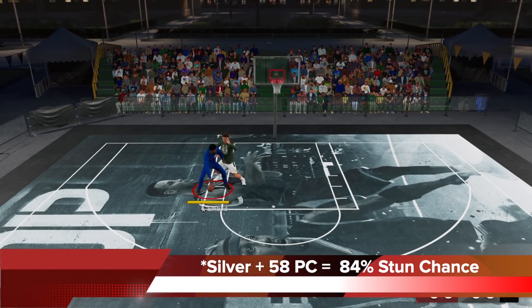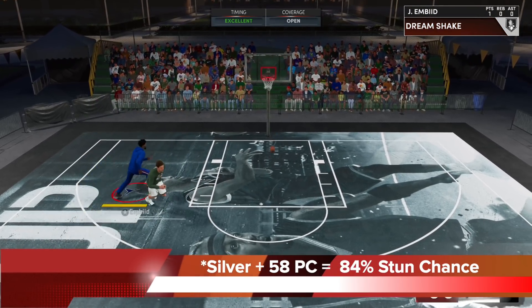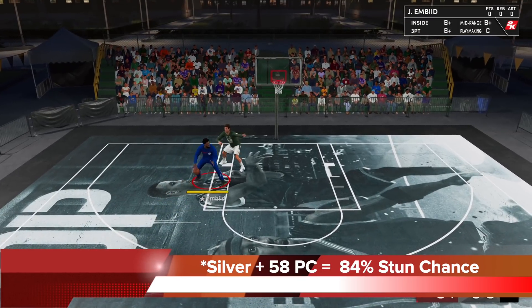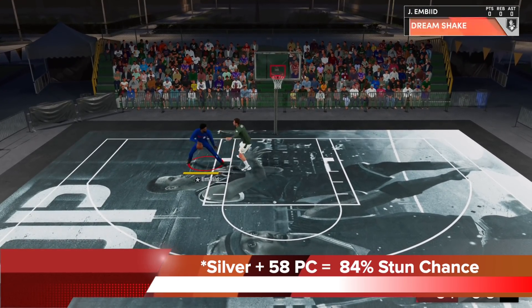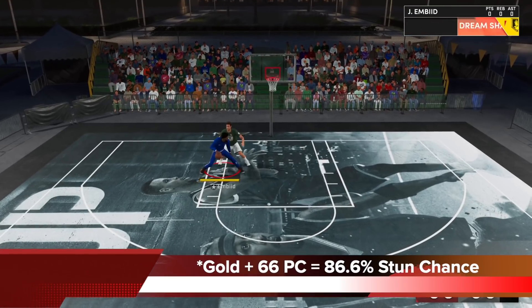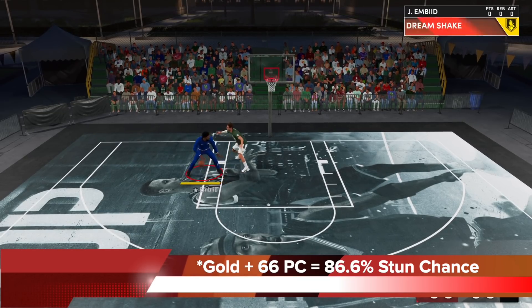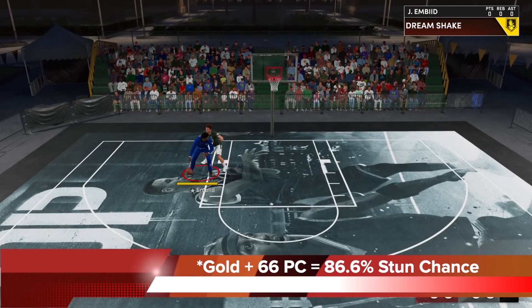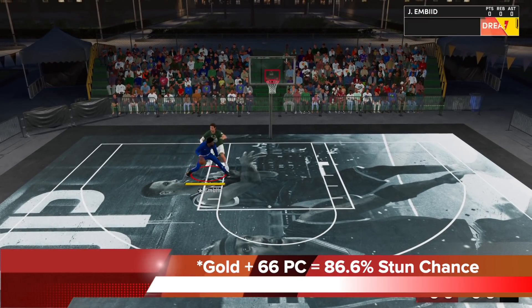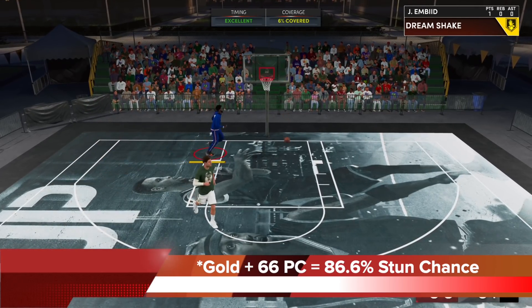At silver with 58 post control, the stun chance becomes 84%, relatively close to when you had a defender with only 25 interior. So the interior defense kind of hurts bronze, but once you get it to silver, not really. If you get it to gold and 66 post control, the stun chance is now at 86.6% — at this range, you're going to stun the defender a lot of the time, and if you stun him and shoot out of the stun, you're going to get that big percentage boost also. So gold is deadly.